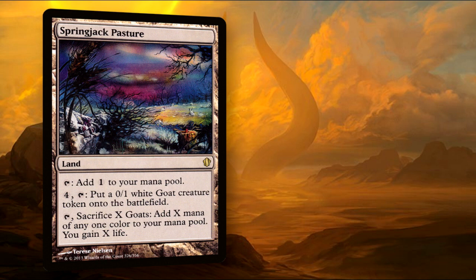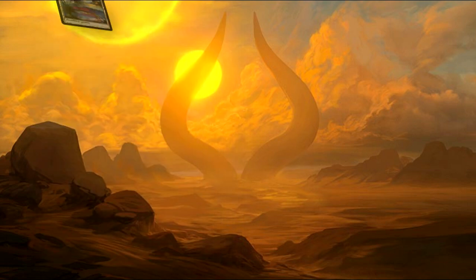Springjack Pasture is pretty neat — it gives us a token, and we can use them later for some life gain and mana ramp. I also thank my friend Pete, the guy who got me into commander — beat me with a herd of goats once. That's going to do it for our look at Hapatra, the Vizier of Poisons. She's by far my favorite commander out of Amonkhet and quite possibly my new favorite token general — sorry Riss. I really love how resilient she is to removal and how quickly she can swamp the board after a wipe.